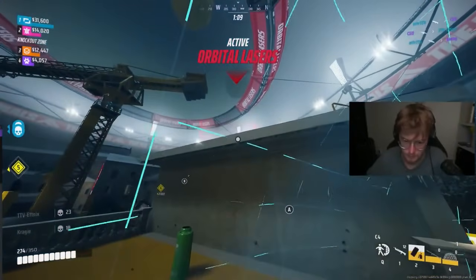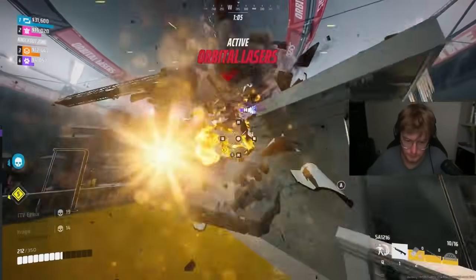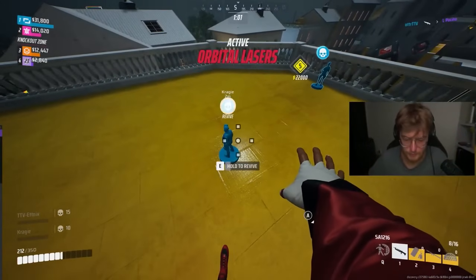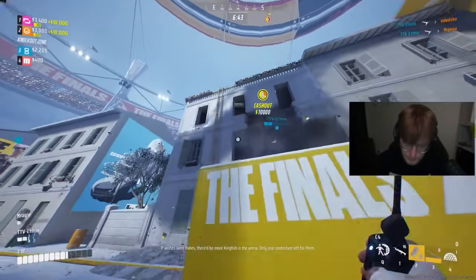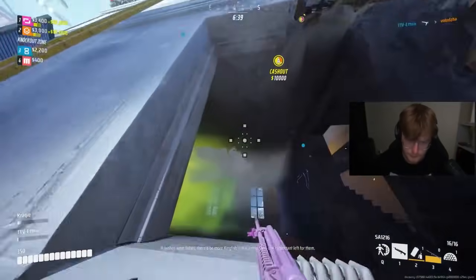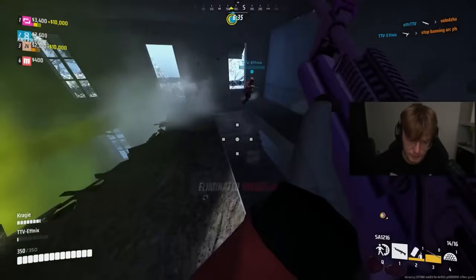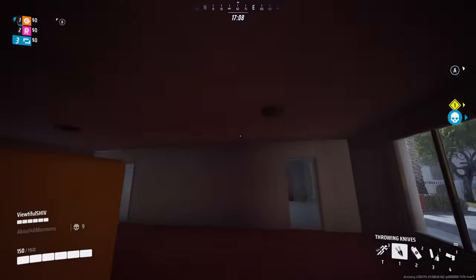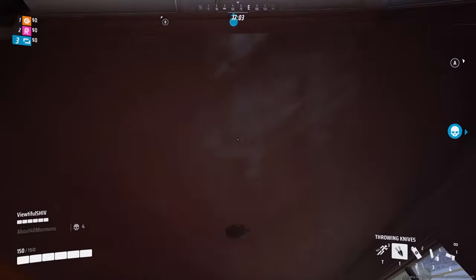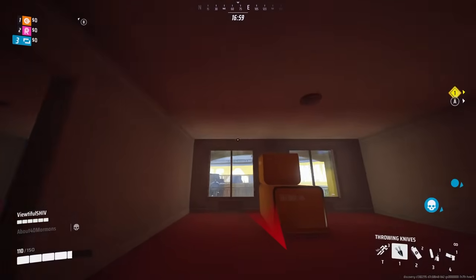A fun use of the climb cancel is throwing an enemy off if they're right on a ledge above you — like in a clip where an enemy was expecting me to climb upwards, but I just cancelled the climb and shot him instead. Another super valuable movement technique, probably one of the strongest in the game, is window climbing. Any build can stand in the middle of a window, look straight up, and climb into the window above — assuming nothing like a balcony is blocking the way. Like with any climbing technique, these can be chained to let you scale entire buildings in no time.